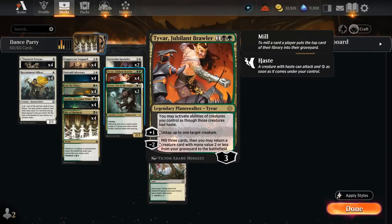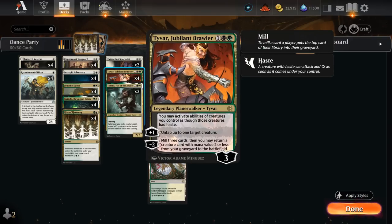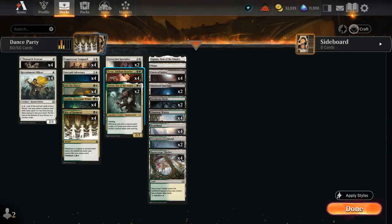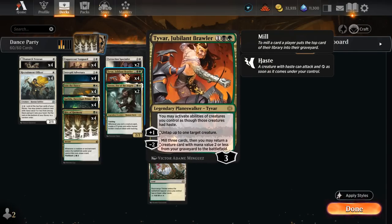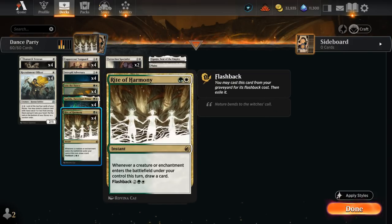Tyvar can also untap up to one target creature with his plus one, which can help protect Tyvar or maybe make an extra mana with Katilda out. The minus two can mill three cards and then return a creature with mana value two or less from our graveyard to the battlefield, so that can also get back a Katilda if the opponent answered it. Curving Katilda into Tyvar can be quite nice. The eventual goal is to draw a ton of cards with Rite of Harmony — a two-mana instant saying whenever a creature or enchantment enters the battlefield under our control this turn we draw a card, and it also has flashback for four mana.